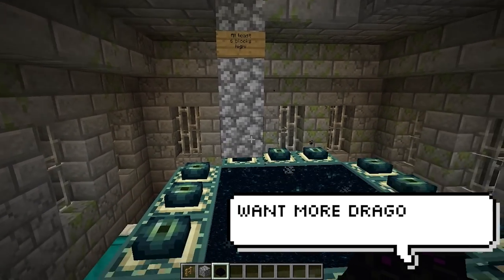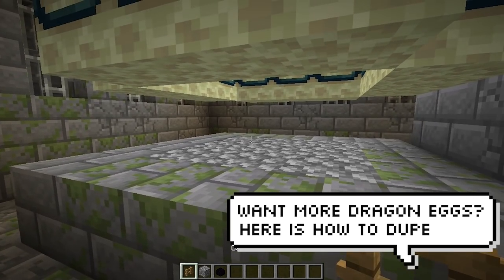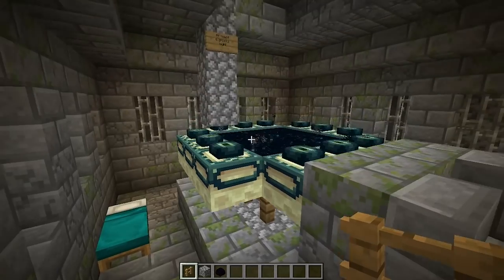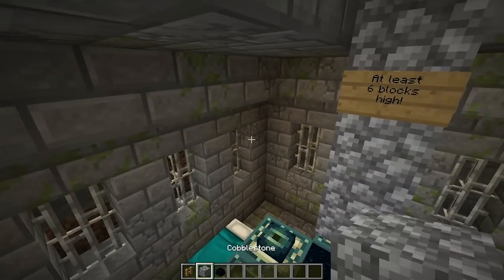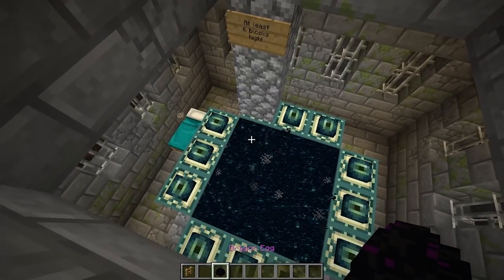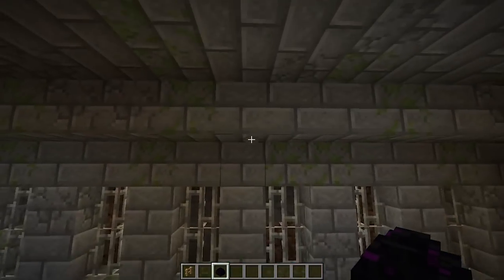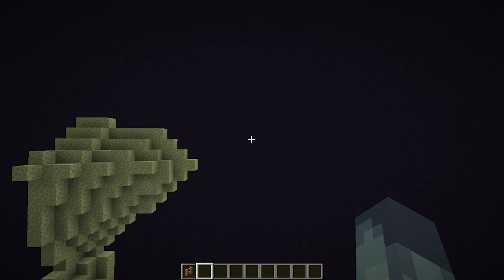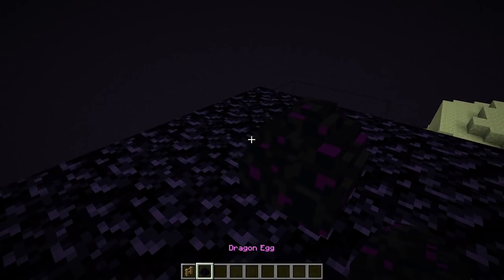This dupe glitch has been around for a while and I wanted to make sure it still works in 1.16 — and it does. All you need to do is place fences under the portal, place the dragon egg at least six blocks high and let it fall, and then it dupes. As you can see, I'm going in with nothing in my inventory and now I have a dragon egg and one on the ground.